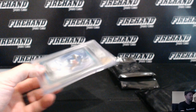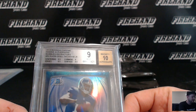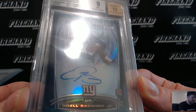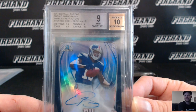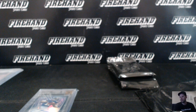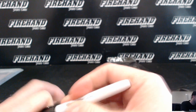And how about an Odell Beckham Jr.? 2014 Bowman Chrome Bubble Refractor Auto, numbered to ninety-nine. Mint 9 with a ten on the auto — a very lenient ten for Odell autos, because every one of them is streaky. For his auto, that's a ten. Mint 9 with a ten. New York Giants — that is DDow2667. The New York Giants.